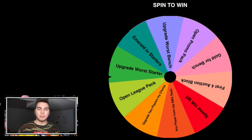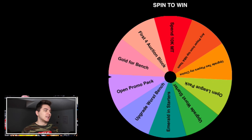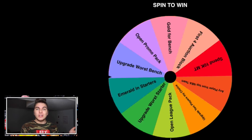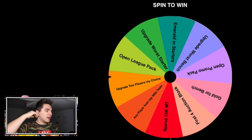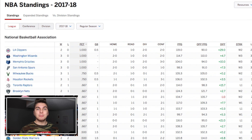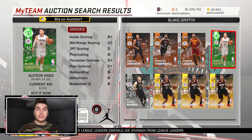Before we spin: if you think I should add a negative wheel — like if we lose, we have to downgrade a player — let me know. I didn't want to do that first episode since the team is already as bad as I wanted. First spin: open promo pack. So we use whatever player we get in the promo pack — we have to put him in our lineup unless he's not good enough. Second spin: any player from the top NBA team — right now the LA Clippers.